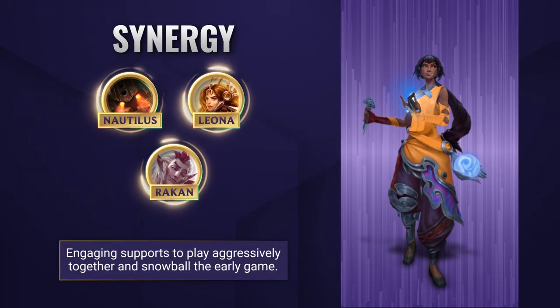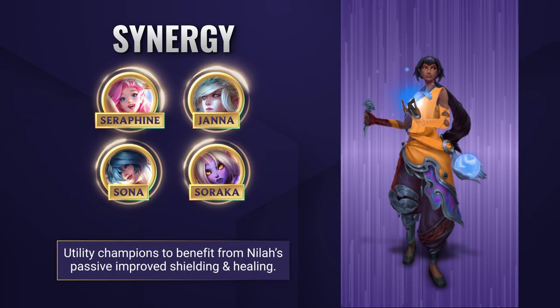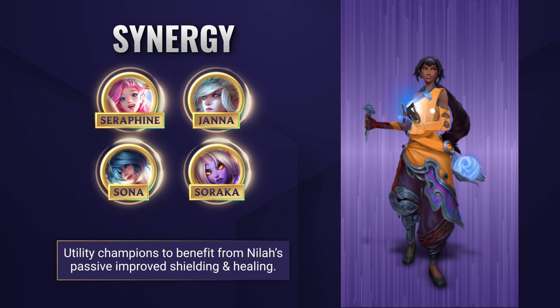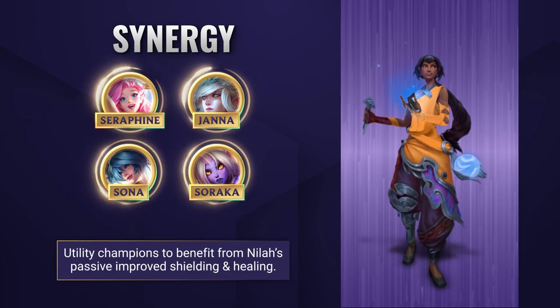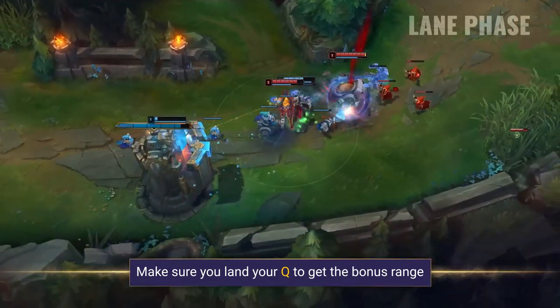Neela works well with a variety of supports. She pairs well with aggressive, engaging supports like Nautilus as they can dive in together and abuse that early damage potential. However, she also works exceptionally well with sustaining and utility supports too, as her passive grants her improved shielding and healing. Her passive also means that her support gains improved heals or shields too when casting nearby on themselves or Neela, which is pretty insane. So in lane, you've got lots of tools at your disposal and you want to try and utilize all the different parts of your kit to really dominate the lane phase.